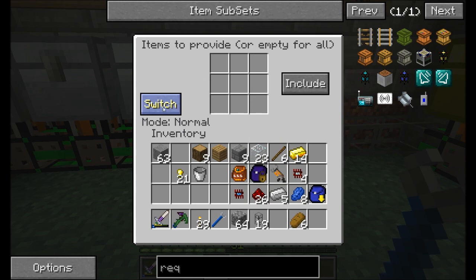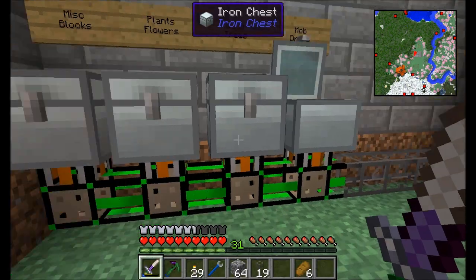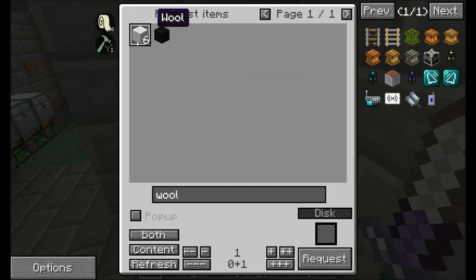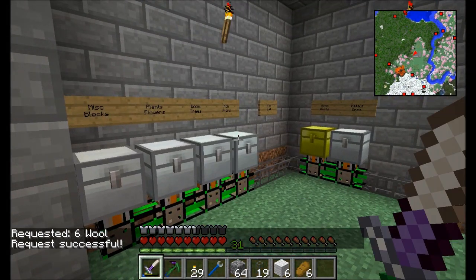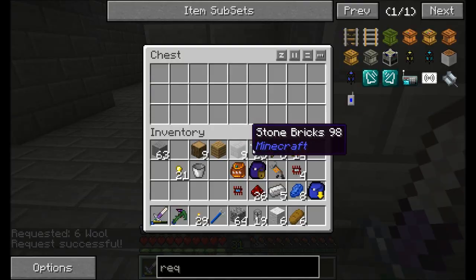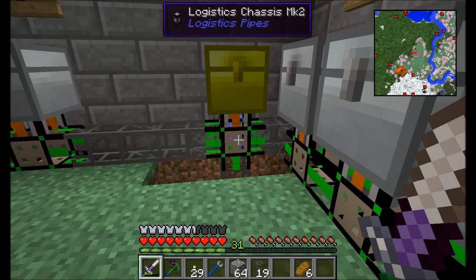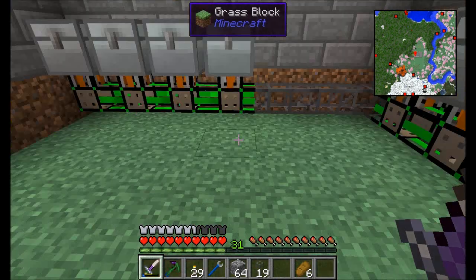There's a setting I mentioned earlier — the switch button right here. Let me show you an example of why it would be useful. How much wool do I have in here? Six. I'm going to come over to my request pipe, type in wool, and request all six. Six wool — request successful. If we come over here, we'll see there is no more wool in the mob drops chest. Where's the wool going to go when I sort it? It's going to route to the default route because there's no white wool in any polymorphic items in chests — that's probably not what I want.